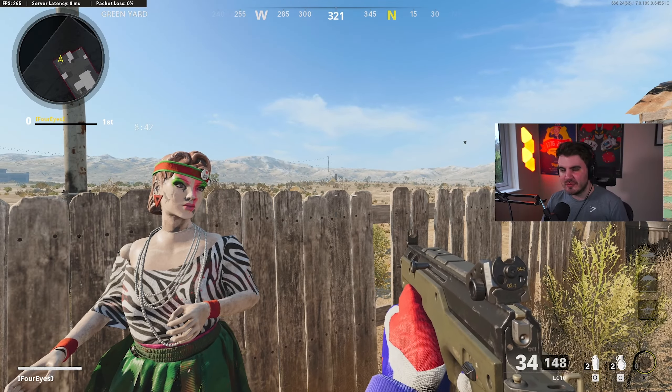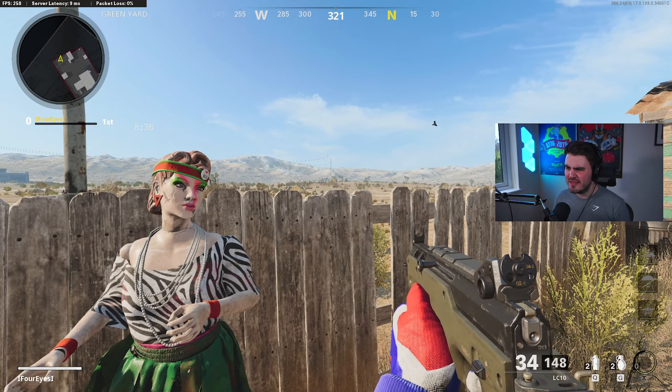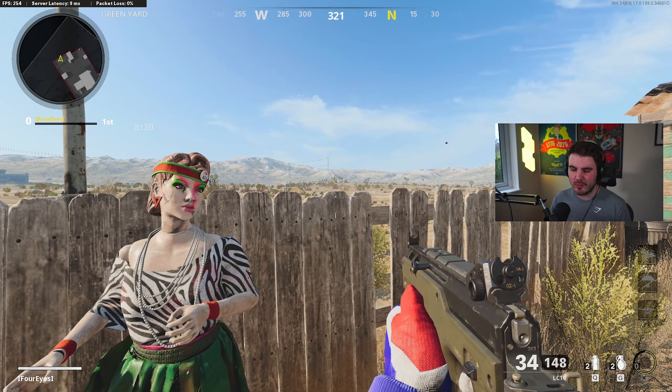First thing we're doing is jumping into a custom game with a base no-attachment LC-10 to figure out what this gun's base recoil pattern is. That will give us a good idea of what attachments we want to run to keep this gun beaming at medium ranges and in general just dominating enemies.